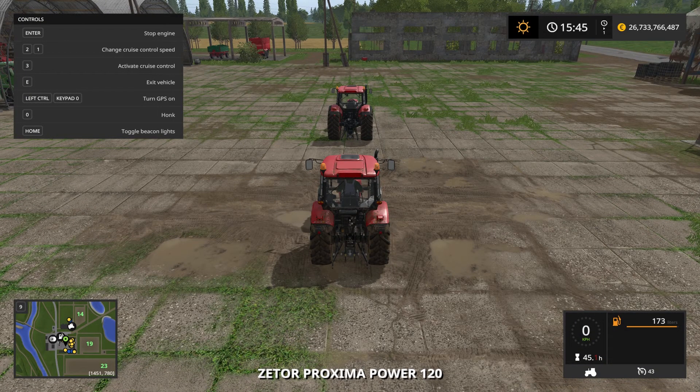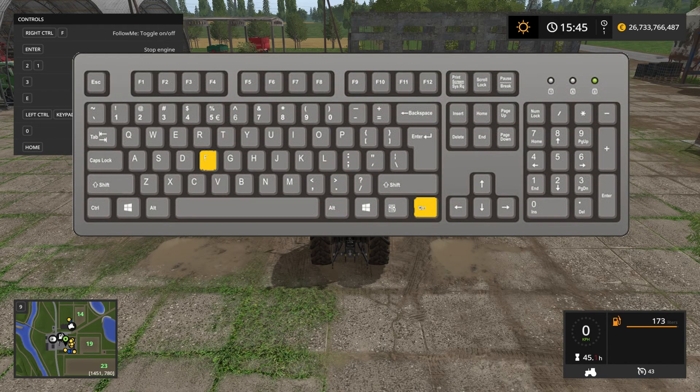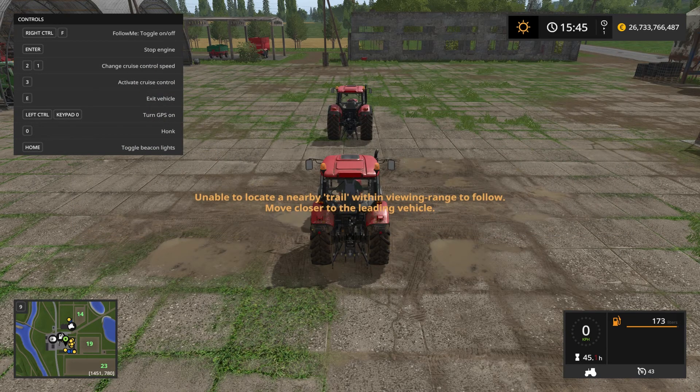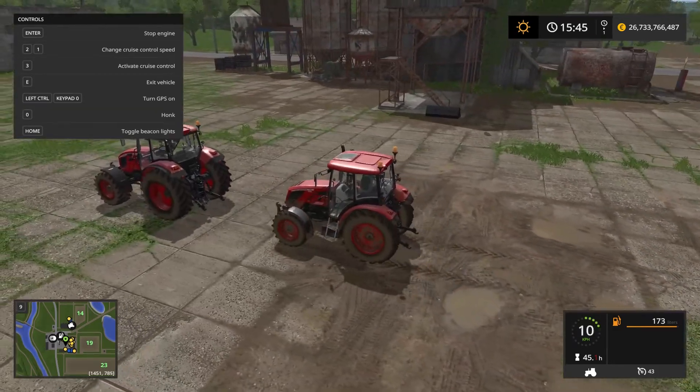If you have a look at the menu in the top left corner, you can see that there is nothing about the Follow Me mod up there. So to enable the Follow Me mod, I press Right Control and the F key. Now it says it's unable to locate a nearby trail within view and race to follow, and it even suggests us to move closer to the tractor ahead of us.